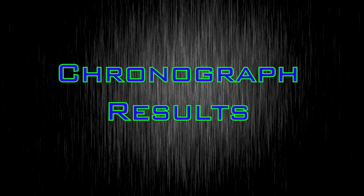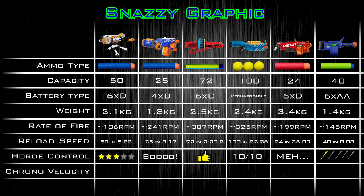Onward to the chrono velocities. The chrono measures initial velocity of the dart right out of the muzzle. However, it's really only fair to compare blasters firing the same projectiles — and in this category we have all sorts. So the velocity characteristics can't be transferred to effective range or accuracy. The Rhino Fire averaged about 71 feet per second with Nerf Elite darts. The Hyper Fire averaged about 74 FPS — both near the Elite par of about 70 FPS. The Boomco Colossal Blitz averaged about 61 FPS. The Rival Nemesis averaged about 102 FPS with the rechargeable battery pack. The Mega Mastodon averaged about 78 FPS. And the Dart Zone Dart Storm averaged about 95 FPS — that gun shoots super hard.